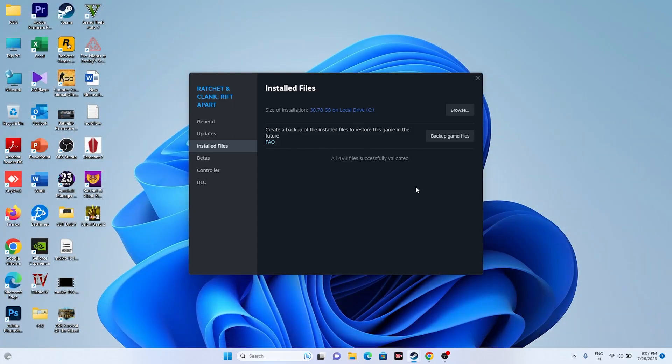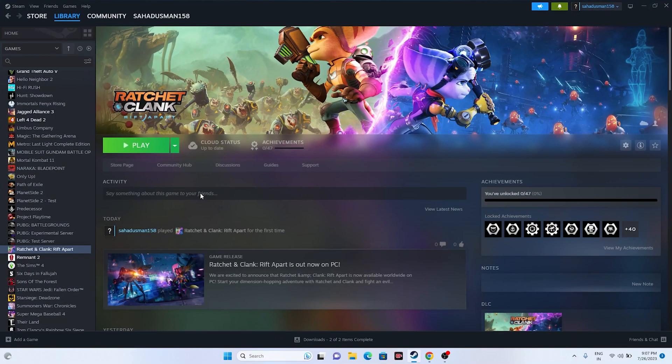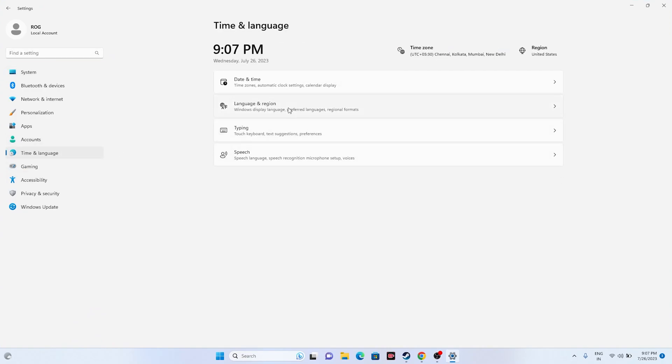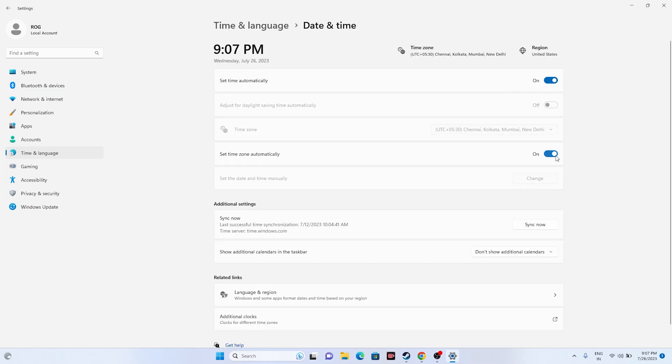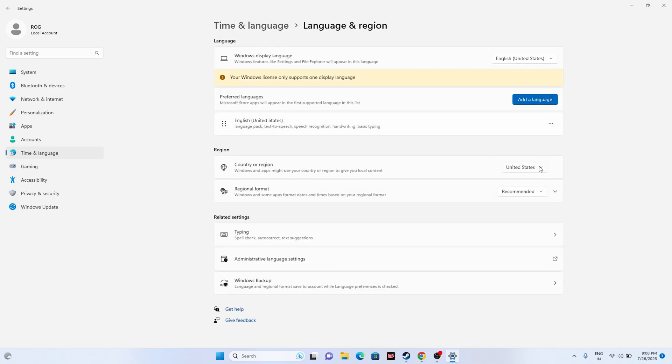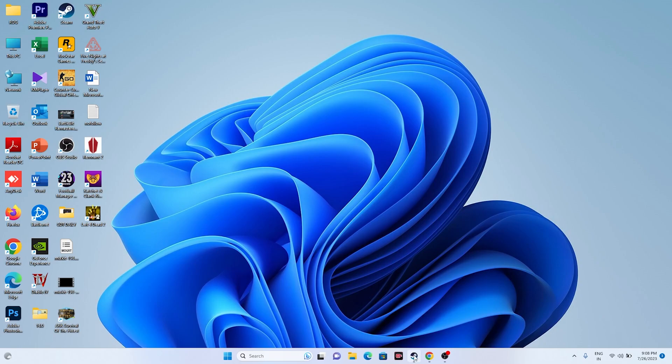The next step is to make sure your date and time zone are correct. Go to Settings, navigate to Time and Language, then Date and Time, and make sure the time and time zone are turned on automatically. This is a very important step. Also make sure you have selected the appropriate region — for example, if you are from the United States, select United States. Then close and go back and see whether the issue is solved.